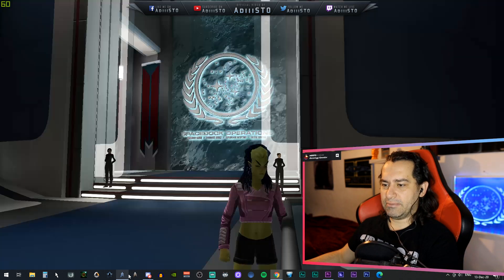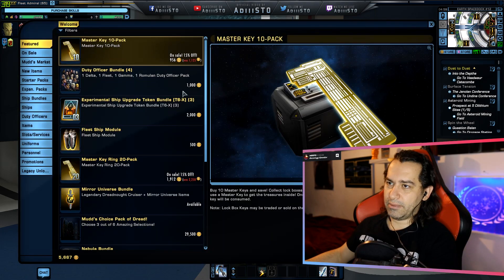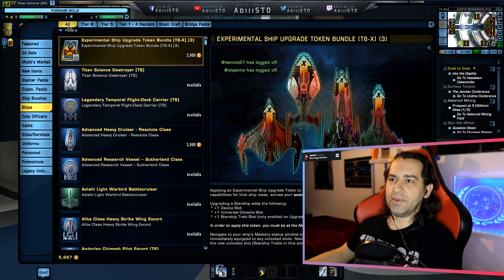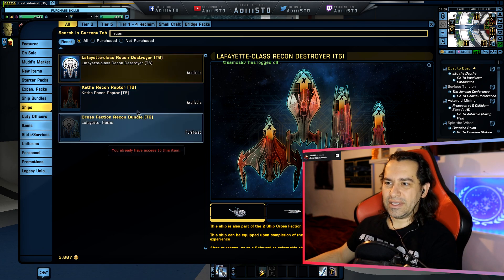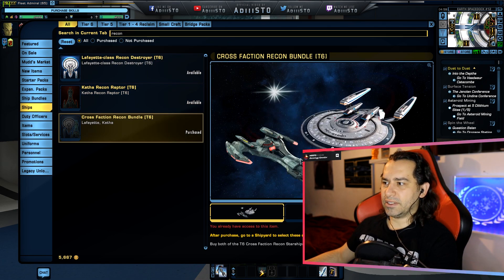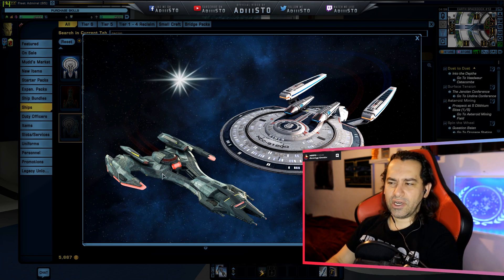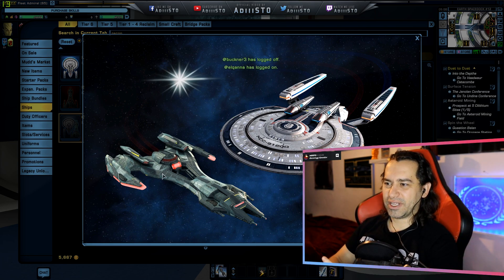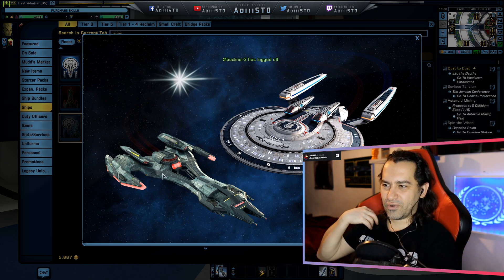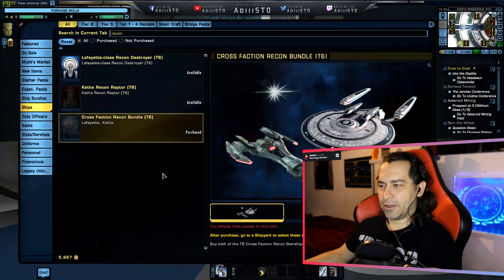What they actually mean is two of these ships we already have in the game, like I already mentioned when you opened this video. This is the Federation one and this is the Romulan version — kind of looks like a tuning fork, like those tuning forks that people use to tune pianos and stuff like that.